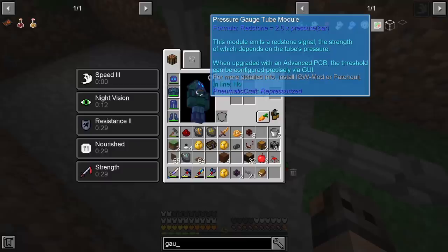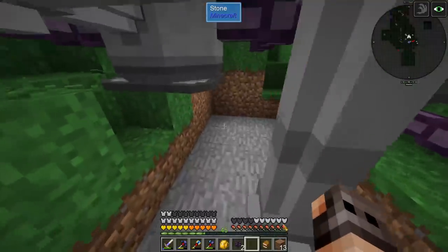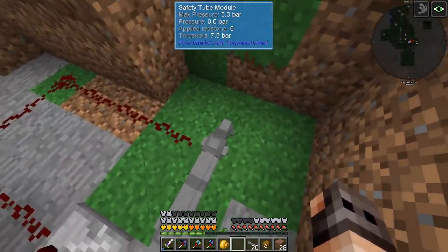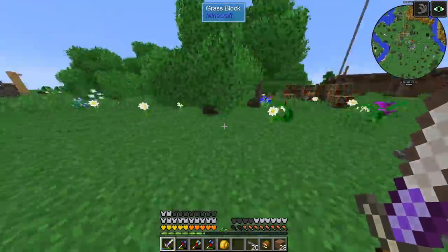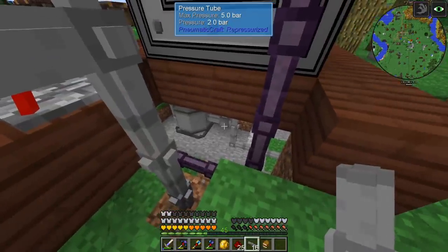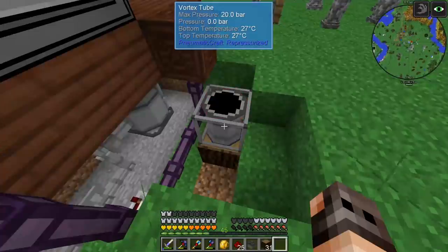We should set up a system so that it does not explode. We're going to have a pipe and a gauge which we'll add a safety tube module to. The gauge will emit a redstone signal which is two times the bar — we want a maximum pressure of four bars, so we're going to have a comparator and we need eight pieces of redstone. Whenever the gauge reaches four bars it should emit a redstone signal, activate the safety valve, we will lose pressure, and the pipes will not explode. We also have a charger and UV light box to hook up.